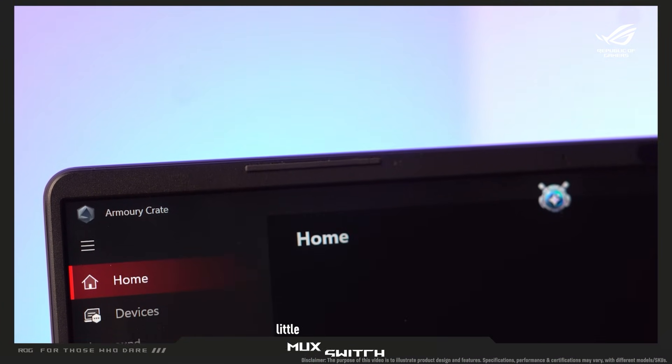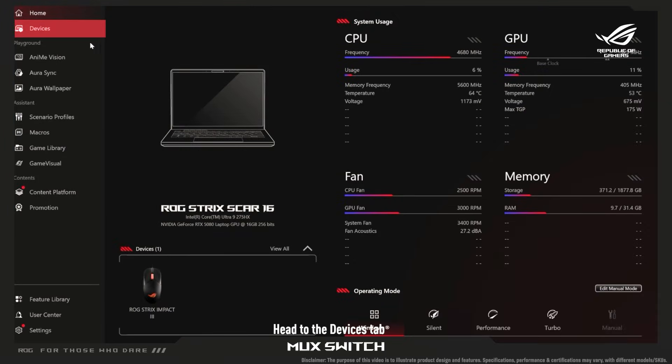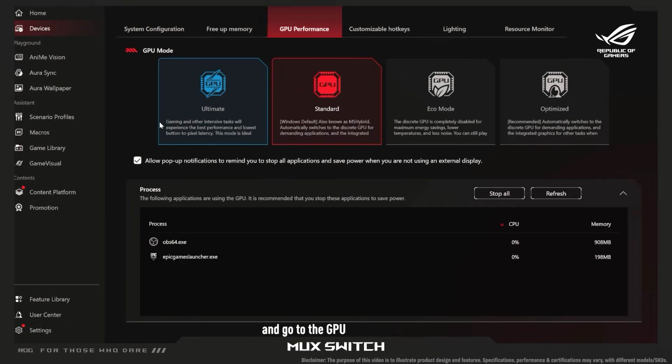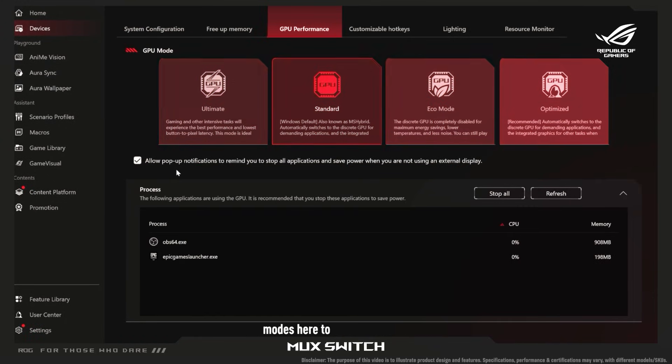Want to improve your gaming performance without spending anything extra? Armory Crate offers a neat little MUX switch feature for this too. Head to the devices tab on the left, choose your machine and go to the GPU performance tab. Switch between different modes here to suit your needs.